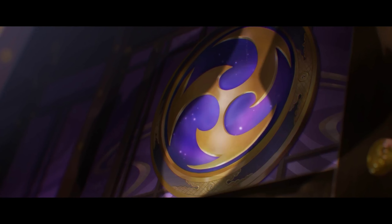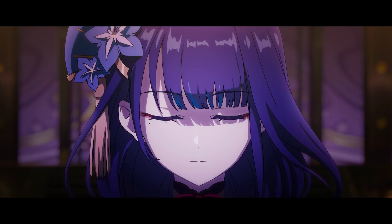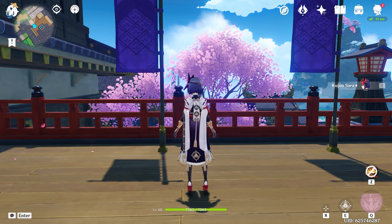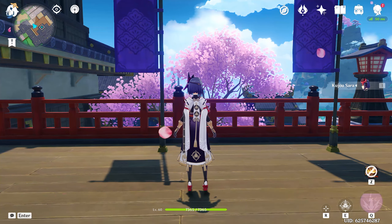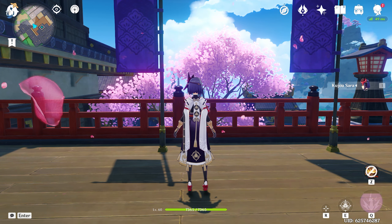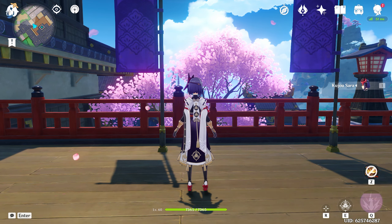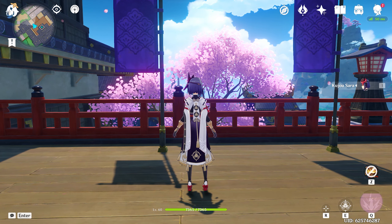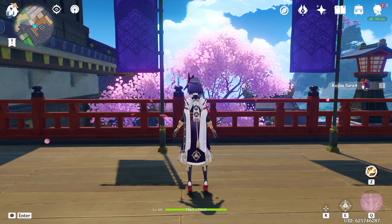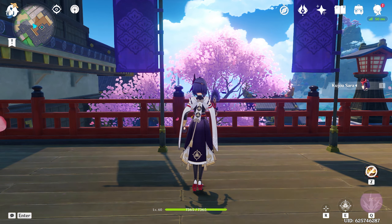Raiden Shogun, the Electro Archon, is back and I'm finally gonna summon on her banner once again. I did summon on it when she first came out when I was just getting into Genshin and I didn't pull her unfortunately. But this time around I'm having high hopes. She's an amazing character — one of the strongest and also just aesthetically pleasing characters in the game.